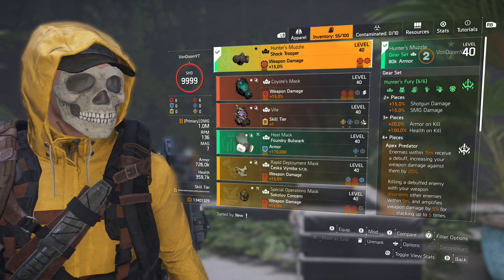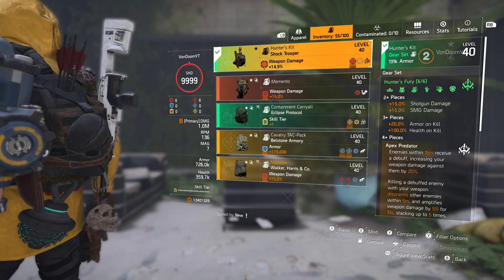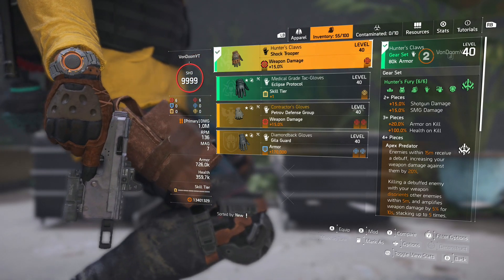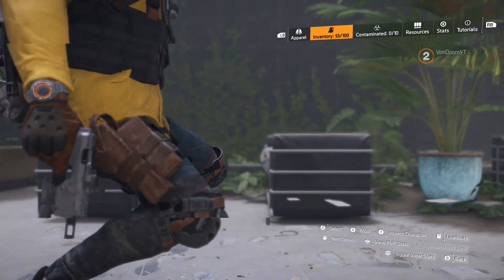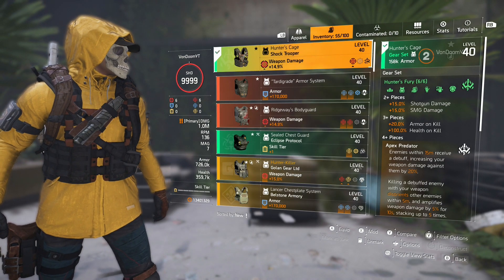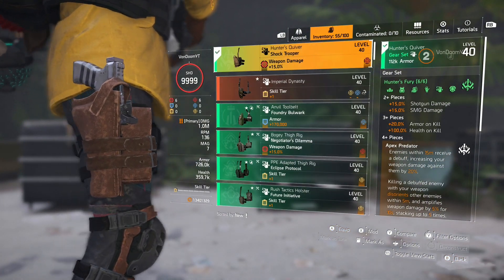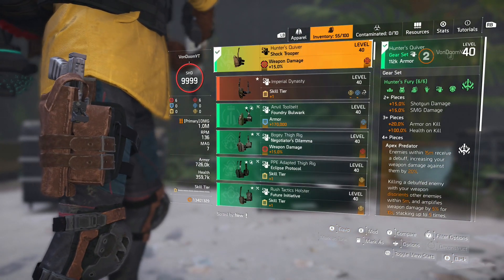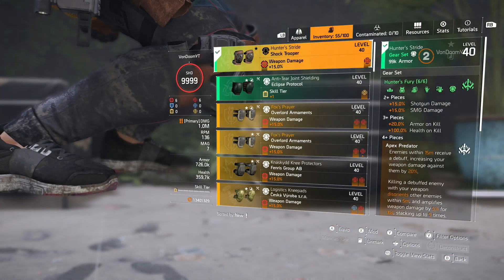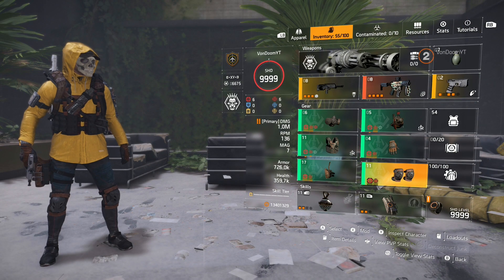Looking at the individual piece names: the mask is the Hunter's Muzzle, the backpack is the Hunter's Kilt, the gloves are Hunter's Claws, the chest piece is the Hunter's Cage, the holster is the Hunter's Quiver, and the knee pads are the Hunter's Stride.